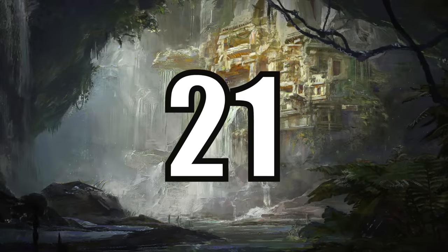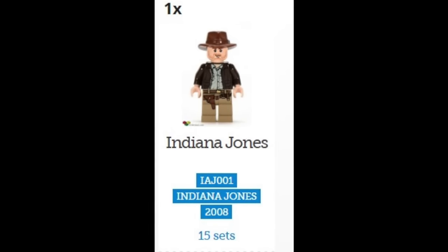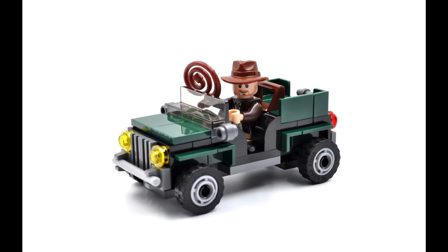At number 21 we have the Brickmaster Indiana Jones Jeep. This was a promotional Brickmaster polybag which came with Indy, but it's the same Indy which appeared in a total of 15 other sets. Overall it's just a small simple looking Jeep that doesn't hold enough water against the other sets in the theme.